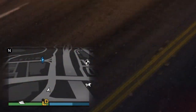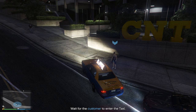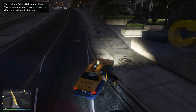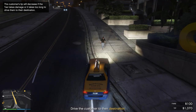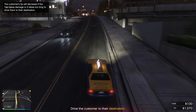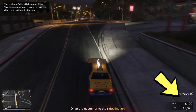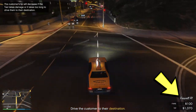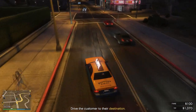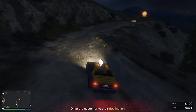Once you're near a customer, simply honk once or twice and the customer should get inside your taxi. You'll now need to send them to the destination as fast as possible without damaging your car or braking suddenly, as those will lower your tip amount as you can see at the bottom right of your screen. In summary, if you drive too slow or make the customer uncomfortable, your tips will be gradually reduced.